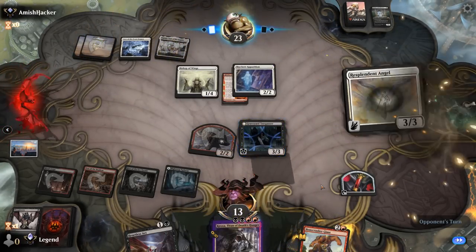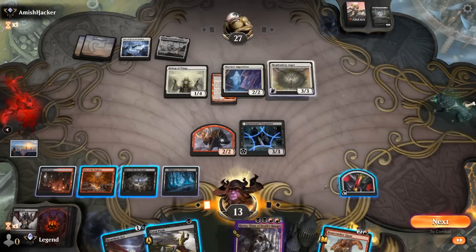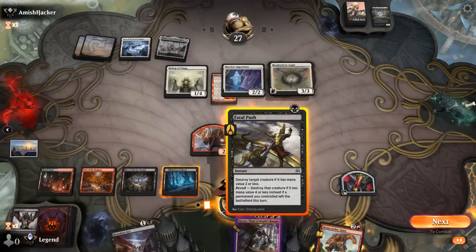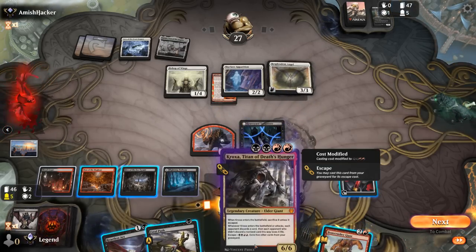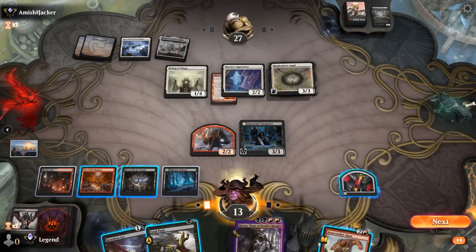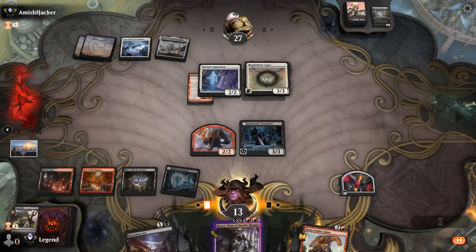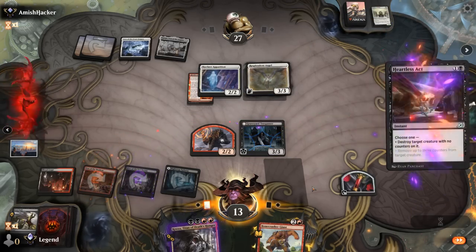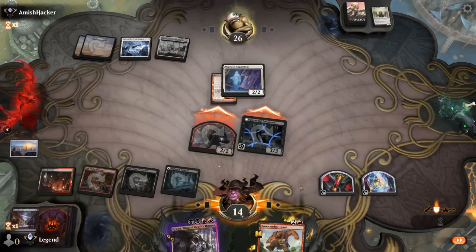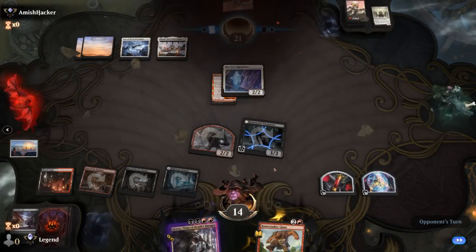We're in pretty decent shape, although another Resplendent Angel off the top. Back up to 27 — at least they're still far from activating Resplendent Angel. Fatal Push means we can first kill Bishop and then kill Resplendent Angel to avoid giving them tokens. We have five cards in the graveyard. We could Fatal Push and then escape Kroxa, which I also don't hate, although that requires attacking with the Shaman which would die to Resplendent Angel. Maybe we'll just wait on Kroxa for one more turn, attack, and then escape next turn. Our opponent concedes — on to the next one.